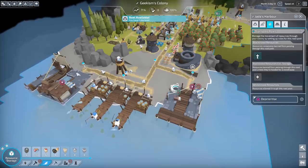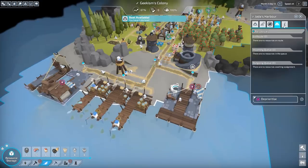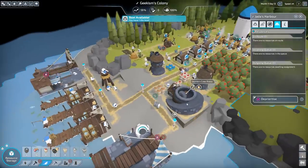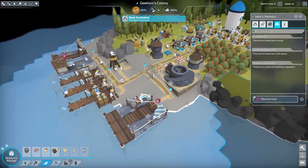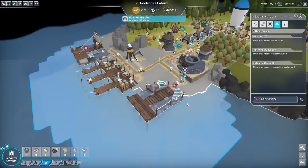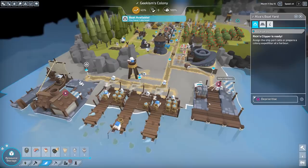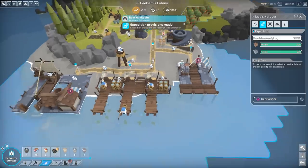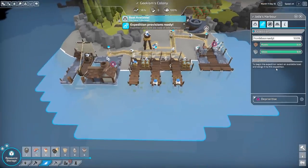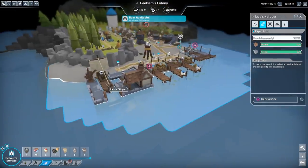Transport routes — we have no routes yet. There are no resources on route either. There are stones. That means coming into it from a boat, I assume. Has that now got what it needs? Provisions ready. To begin the expedition, select an available boat and assign it to the expedition.